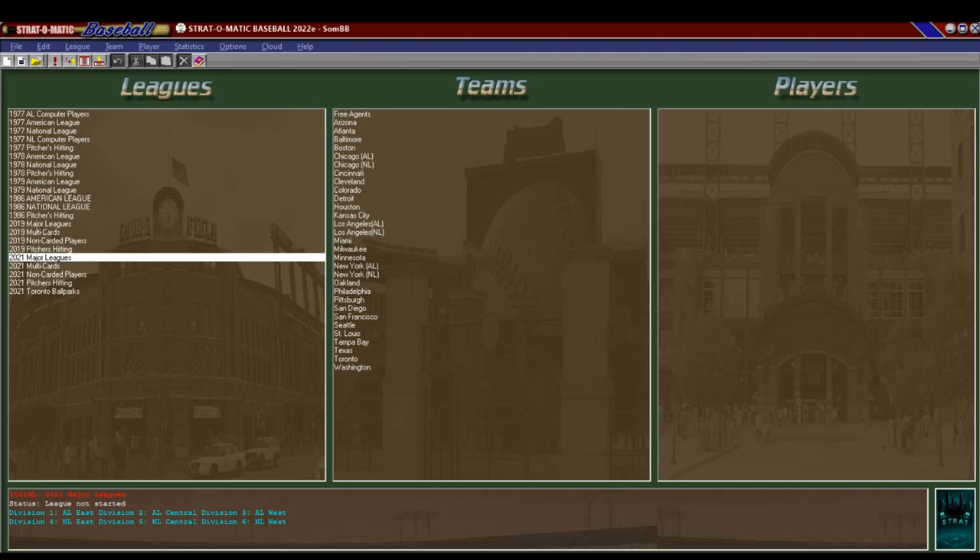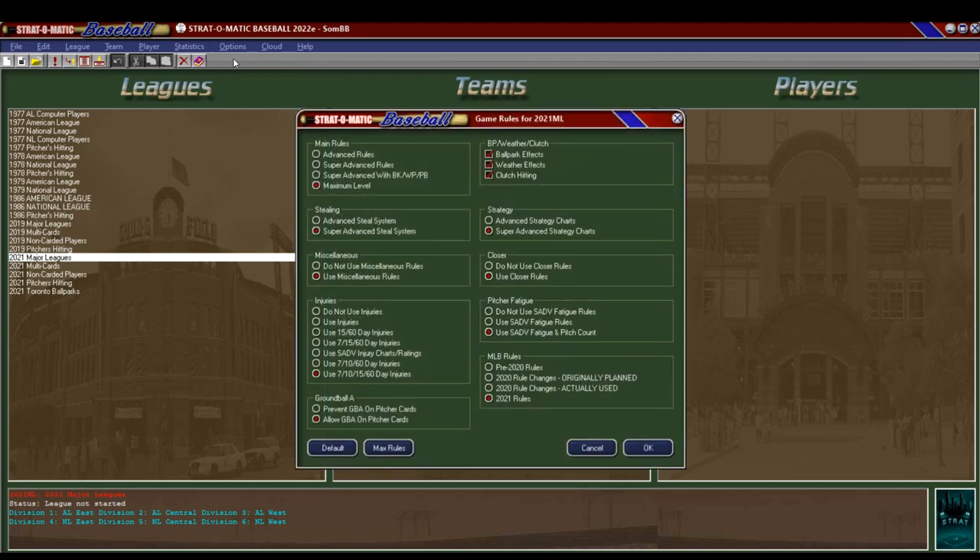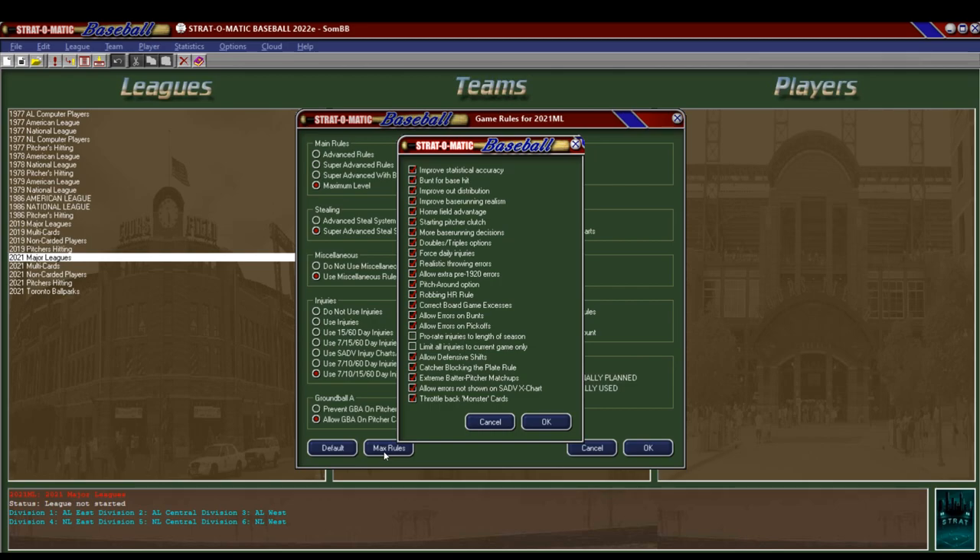So a lot of this is going to be on this screen for the moment. I'm going to go up to Options. Now all of the modern seasons are Major League, and you can tell on the left the older seasons are split into American League and National League. The first thing we're going to go through is the rules. This is what the game has to offer. Main rules: you can play Advanced, Super Advanced, Super Advanced with Bulk Wild Pitch and Pass Ball, or Maximum Level. I play Super Advanced with Bulk Wild Pitch and Pass Ball - I'm looking for a card and dice experience.